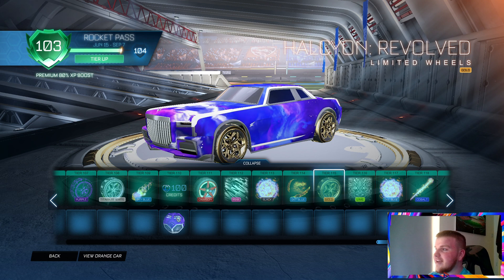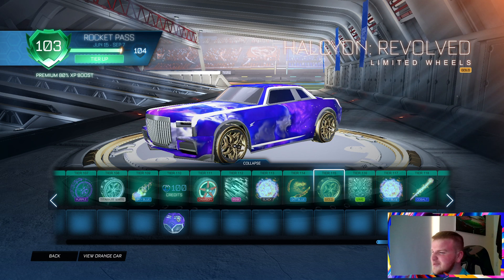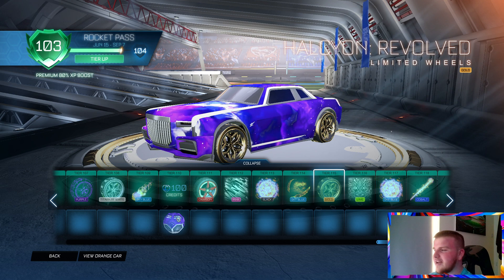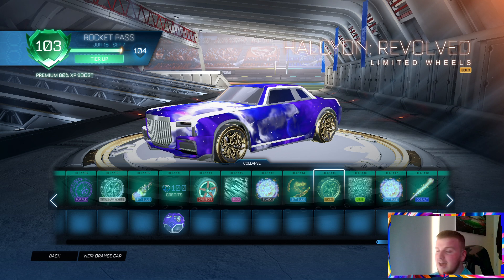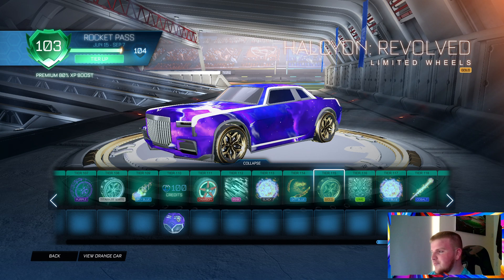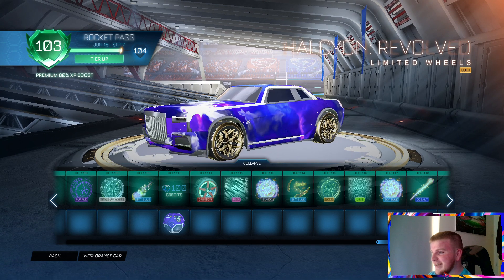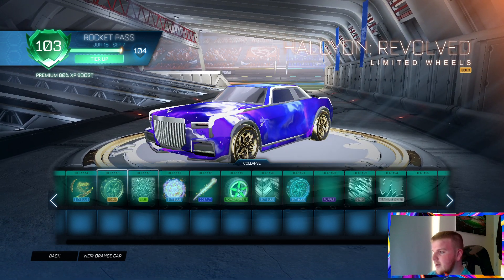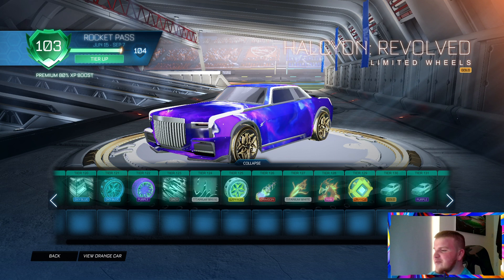So here's what we're here for — you can get the Halcyon Revolved in gold, and these wheels look so good. I know it's the Rocket Pass wheel and everyone always says it looks good every season, but I don't know, these wheels look really clean to me. I'll 100% be rocking these.